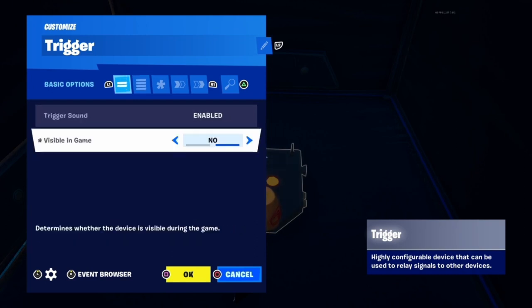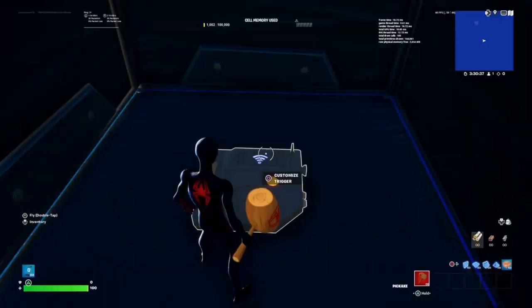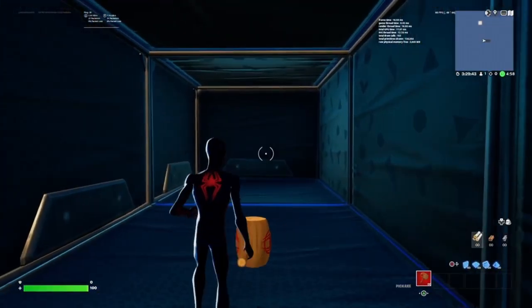Set Visible in Game to No, then go to Events and on Triggered, Send Event to Barrier Plate and set it to Disable. This is how it looks in-game.